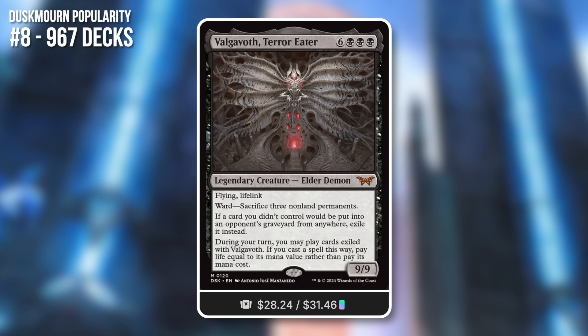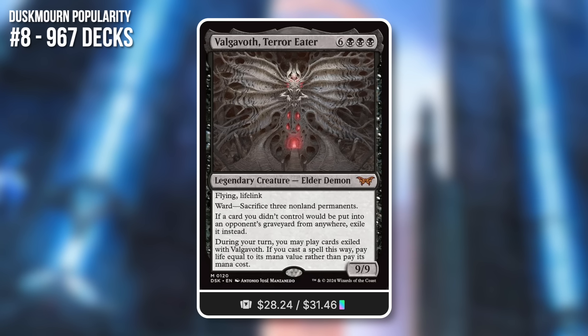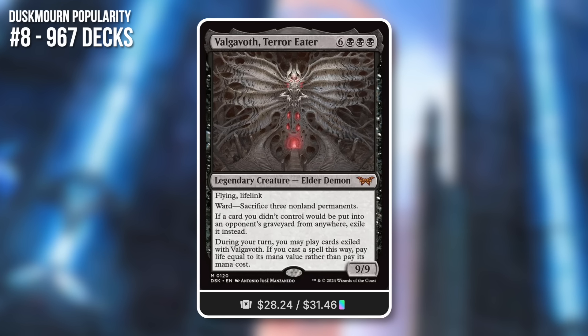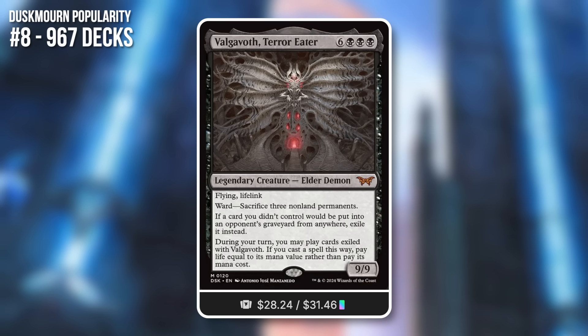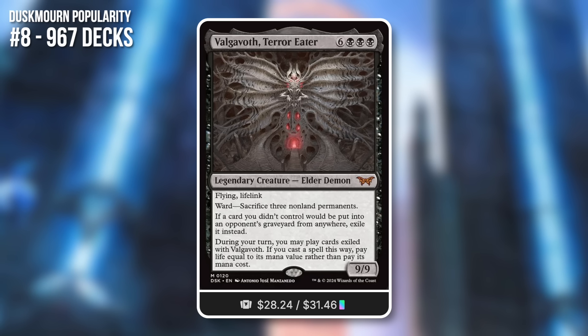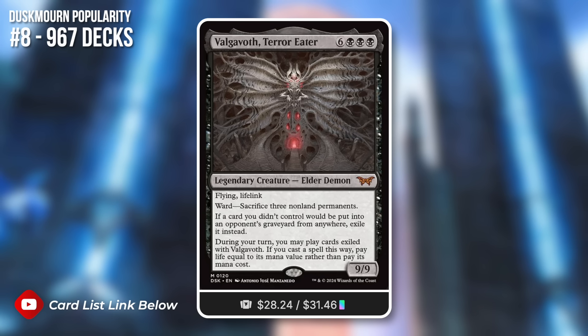Now let's really step things up. Close to 1,000 decks — 967 to be precise. 8th place: Valgavoth Terror Eater, the big baddie from the set. A 9/9 Eldrazi Demon for 9 mana total, with flying and lifelink. Ward: sacrifice 3 non-land permanents. Whenever a card an opponent owns would be put into a graveyard from anywhere, exile it instead. During your turn, you may play cards exiled this way, paying life equal to their mana value rather than their mana cost. This is a very, very spicy commander.